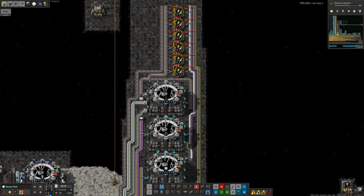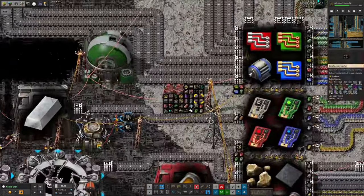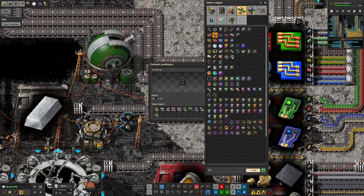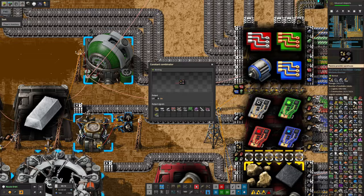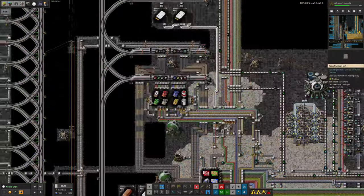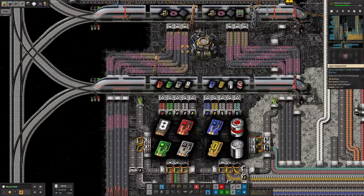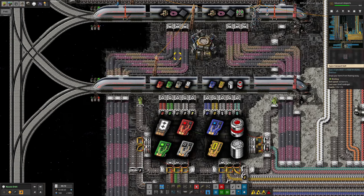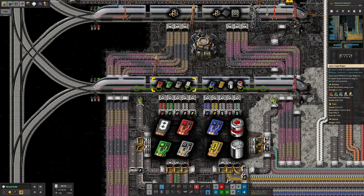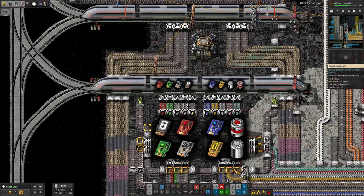I'm going to increase the number we're requesting — we were only asking for 500 at a time, let's ask for 5,000 instead. That will fill up a train down on Norvis. Here's some more holmium cables coming up in the train from Norvis — not an enormous number, but hopefully if we leave it ticking over long enough we'll get a decent supply through.